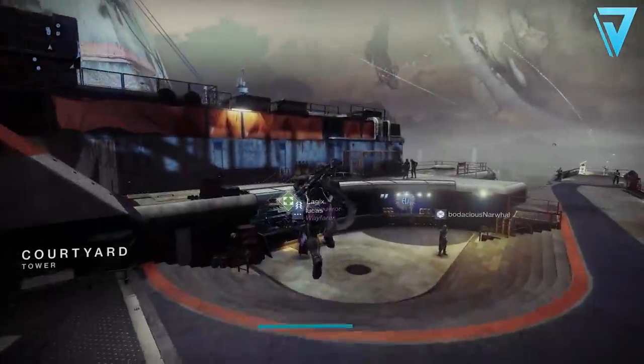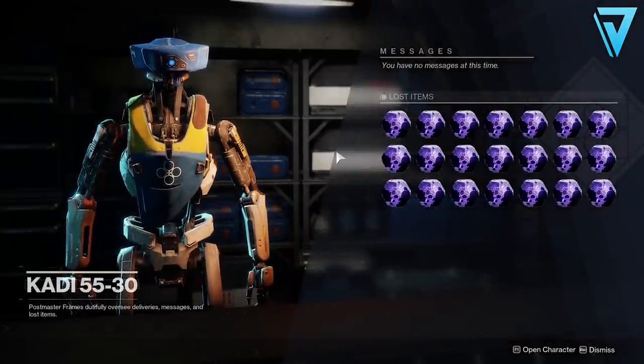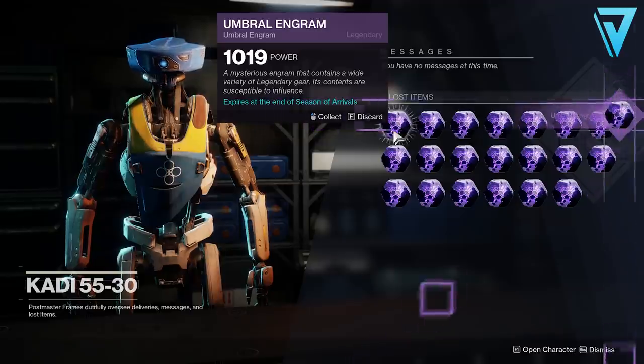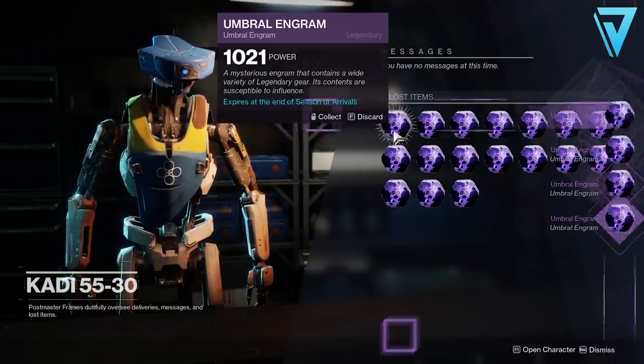What is up guys, Jarv here, back today jumping into Destiny 2. In today's video, we're taking a look at a sweet way that allows you to get unlimited umbral engrams and, better still, altered element as well. So if you're struggling for the materials as well as the engrams, then this will be the video for you.